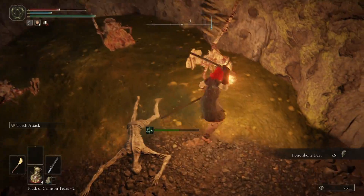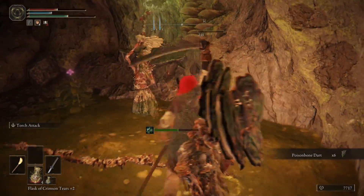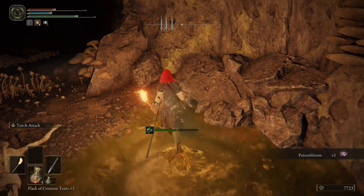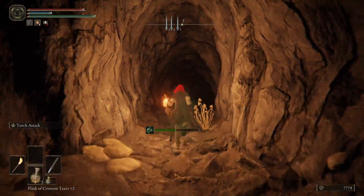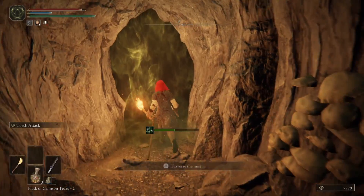Carrying on through this tunnel, you'll then come to the boss fog. The boss in here is a giant flower — hit it with everything you've got, it's not very difficult. Any time you see it about to do a move, just give yourself a little bit of distance. Be careful though, there are a couple of little flowers and the room is quite small.